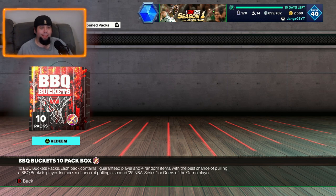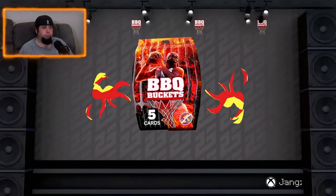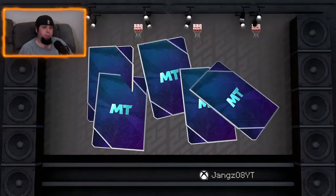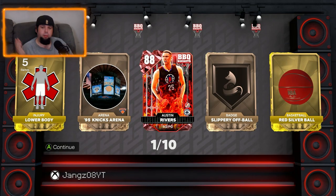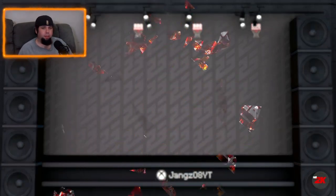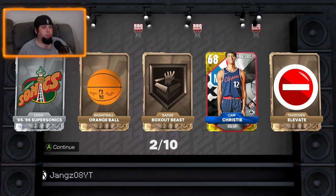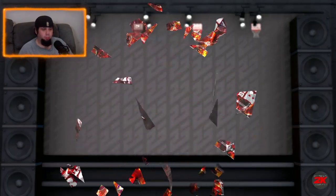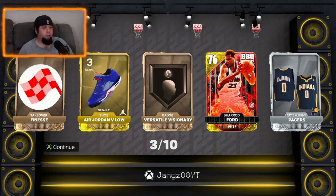Now we're up to the big daddy — the 10-pack barbecue bucket. Probably nothing, probably golds and stuff — nothing crazy. First up we get a ruby — Austin Rivers. I've seen everybody getting Austin Rivers. I think he was selling for like 10K to 20K after this, but I don't think he'll sell for much now because probably everyone's going to pull him out of it — that might be the card they boosted the odds on.